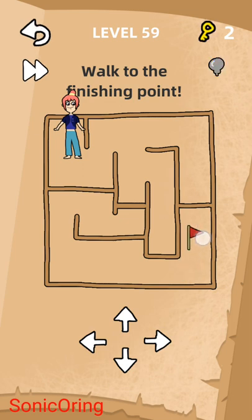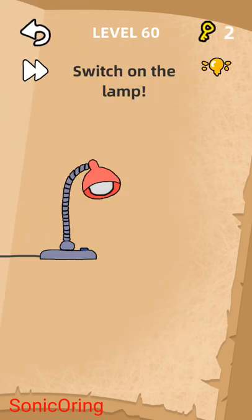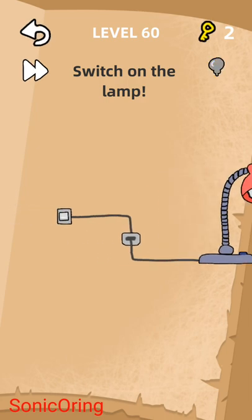Walk to the finishing point. This time, just like the previous one where we moved the flag to the car, this time we move the flag to the girl. Brilliant! Last one — level 60. Switch on the lamp, click — cannot. But what if we move the lamp? There's a switch that we can press, and done!